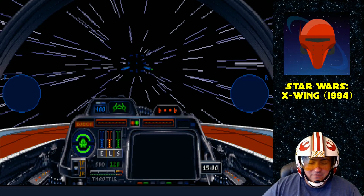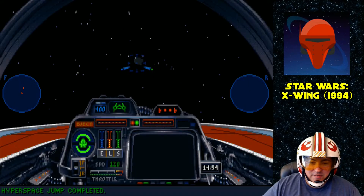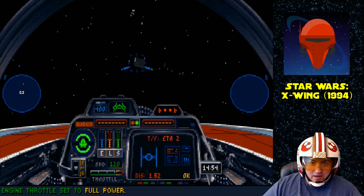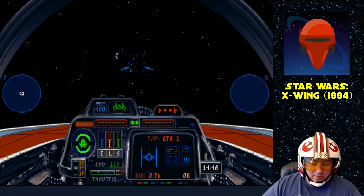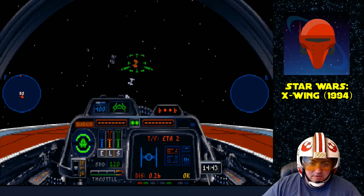For those of you who are not already familiar with all the different starfighters in Star Wars, the A-Wing is known for its speed and maneuverability, but it is also notably weak when it comes to shield strength and firepower. We can see right now, even with a balanced power setting, we're doing 120, which is fast.